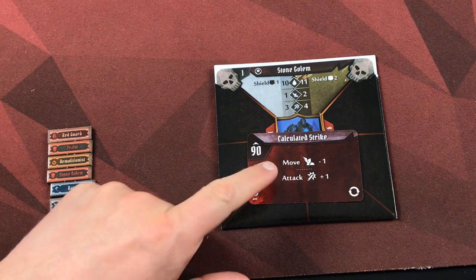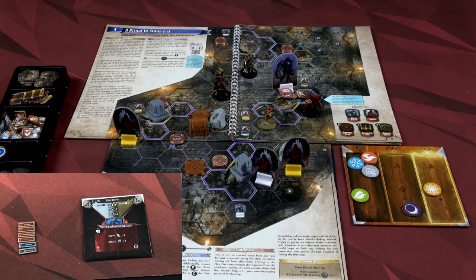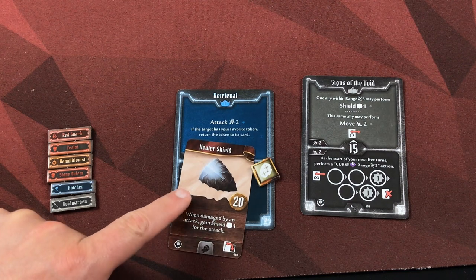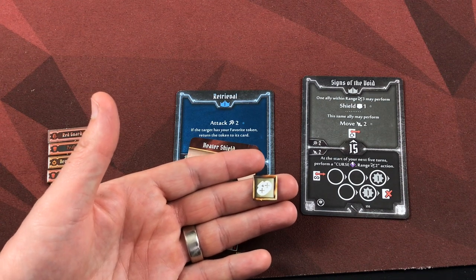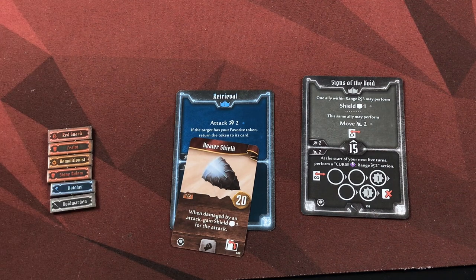We activate the stone golem: move minus one with a base movement of one means he doesn't move — thanks to Boom Boom's push! He has an attack plus one at good damage but no one is in range. He does have the muddle token, which is removed at the end of his activation. Since Xander and Allura are resting, each loses one card from their discard pile. Xander gets to refresh the Heater Shield. Xander was poisoned, but the rest healing action negates the heal and removes the poison. Xander was at full health anyway, so getting rid of the poison is perfect. This ends the round — we move elements down and set up for the next round.